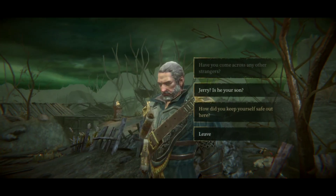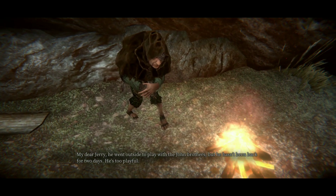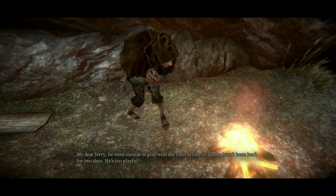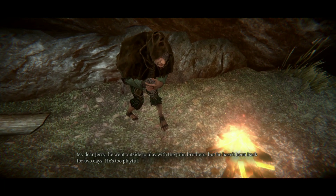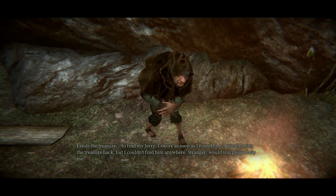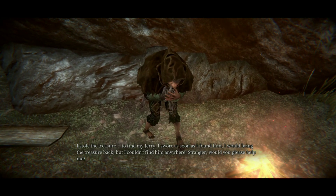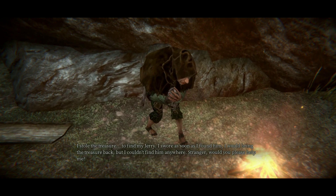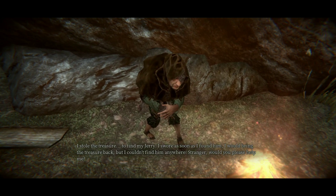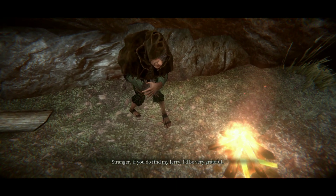Why did you leave the mine? I came out to find Jerry — he left the mine by himself. It's dangerous outside. Jerry, is he your son? My dear Jerry — he went outside to play with the John brothers but hasn't been back for two days. I stole the treasure to find my Jerry. I swear as soon as I found him I would bring the treasure back, but I couldn't find him anywhere. I'll see what I can do.